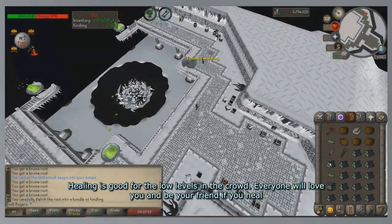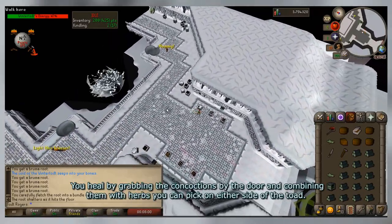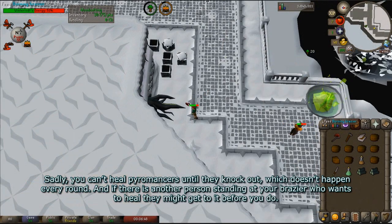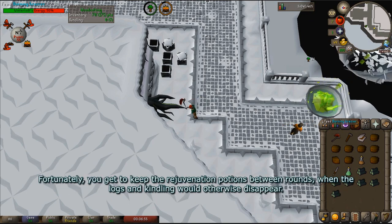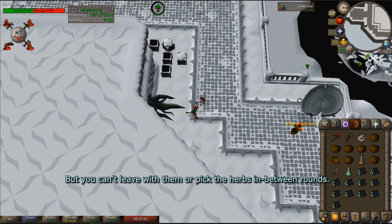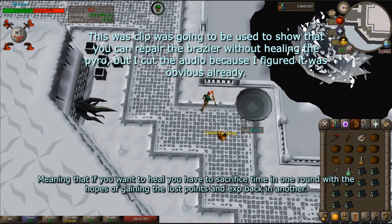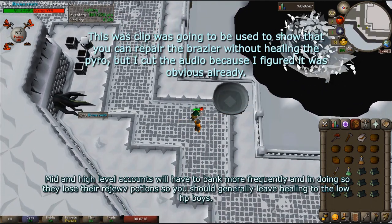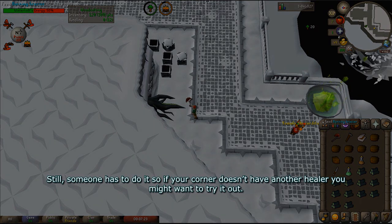Let's talk about healing. Healing is good for the low levels in the crowd — everyone will love you if you heal. You heal by grabbing the concoctions by the door and combining them with herbs you can pick up on either side of the toad. Sadly, you can't heal pyromancers until they knock out, which doesn't happen every round, and if there's another person at your brazier who wants to heal, they might get to it before you. You can keep the rejuvenation potion between rounds, but you can't leave with them or pick the herbs in between rounds, meaning you have to sacrifice time in one round with hopes of gaining back the lost points in another. High-level accounts will have to bank more frequently and lose their rejuvenation potions faster, so you should generally leave healing to the low HP players. Still, somebody has to do it, so if your corner doesn't have another healer, you might want to try it out.